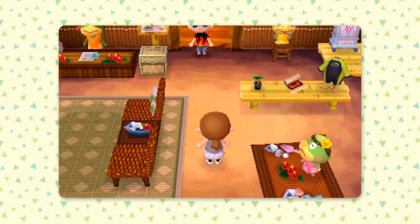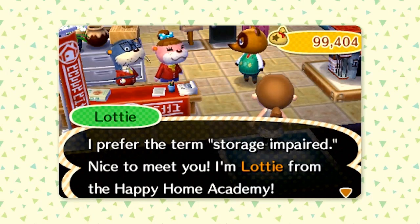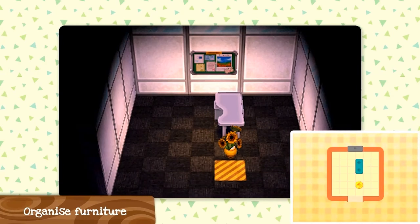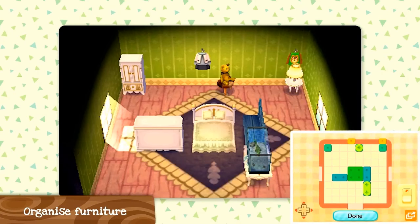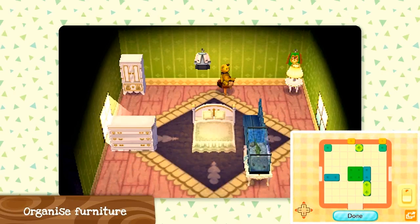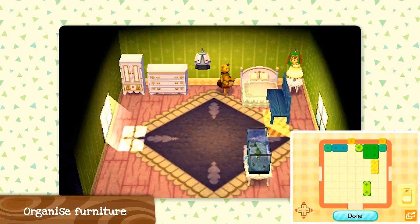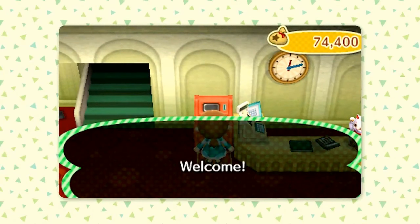If you buy the secret storeroom, Lottie from Happy Home Designer will visit your town and you'll be able to organise your furniture in each room by using the touchscreen, just like you did in Happy Home Designer. Normally you have to go up to each item, press the button, drag it around manually — it's quite fiddly — but now you'll just be able to use the touchscreen to drag things around, which is very convenient.